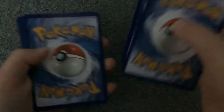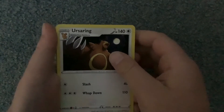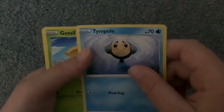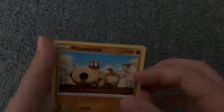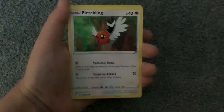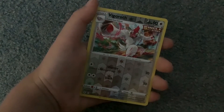Solid green card. One, two, three, four from the back. Fire Energy, Crustle, Lanturn, Hippopotas — I think I already said that — Fletchling, Vigoroth, Vigoroth Growth.